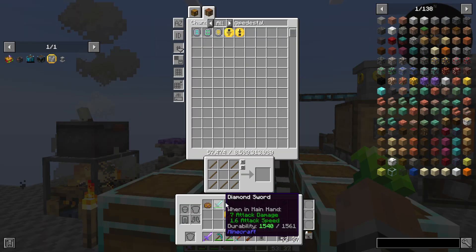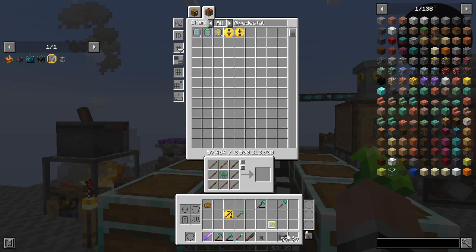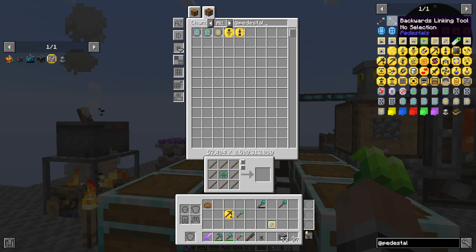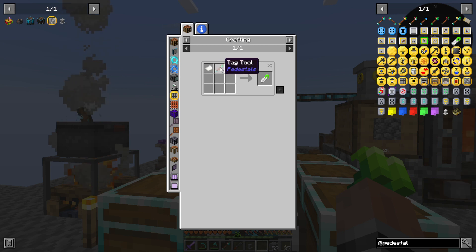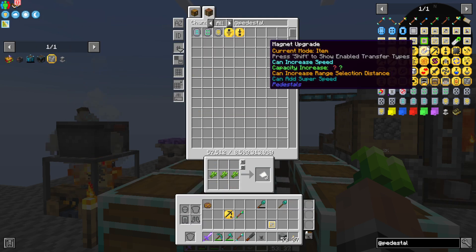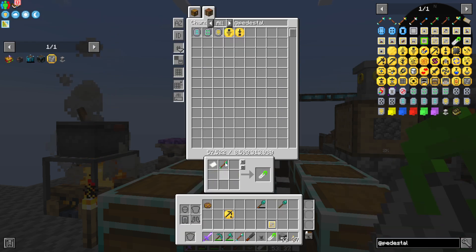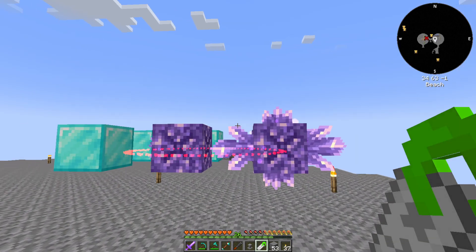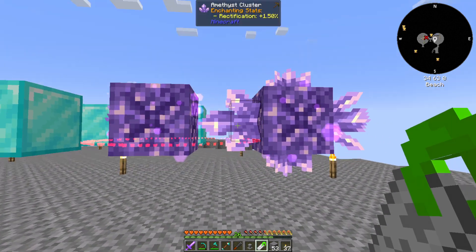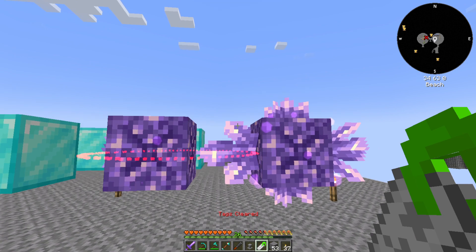Let's go ahead and put some stuff away. We are going to want a tag getter. I'm gonna need some paper, which we can craft because we have a ton of sugar cane. And we still have the tag tool. I believe this is ready. Tags cleared.